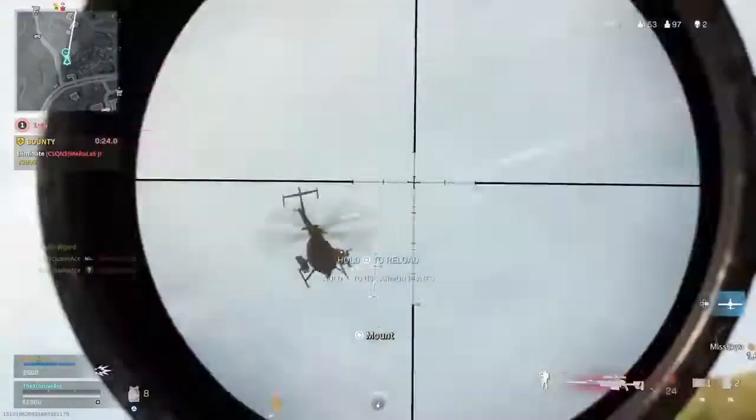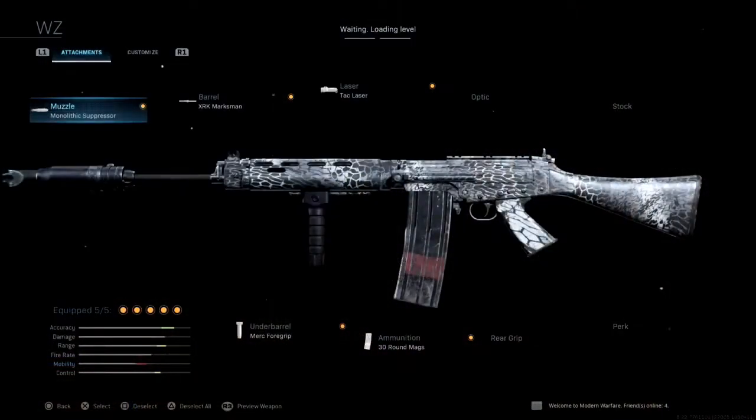This is why I like combining it with a sniper rifle. Getting into the attachment setup that works really nicely for me: first up we've got the Monolithic Suppressor, the XRK Marksman barrel — which increases damage range and helps with recoil control — then we've got the Tac Laser to help with aim down sight time, because with all the other attachments it does have a fairly slow ADS time, so it's nice to counteract that, and it also helps with aiming stability. For ammunition we've got a 30-round mag so we have a bit more ammo to potentially deal with multiple armored enemies. Finally, we have the Merc Foregrip — after testing all the different grip types with the FAL, I found the Merc Foregrip is simply the best for this gun.